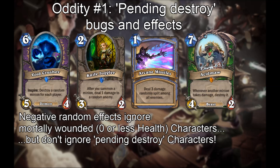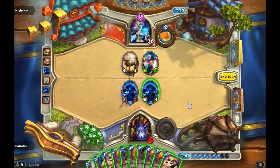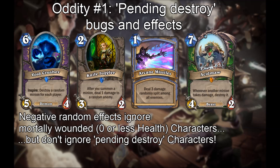Here's the weird part: you'd think that since Knife Juggler ignores zero-health minions, Void Crusher would ignore pending destroy minions — but as you can see in this clip, it hits them just fine. This is not a Void Crusher bug but a bug related to all pending destroy effects. For example, if you have Arcane Missiles and Acid Maw on the board, each missile can deal damage to minions hit by Acid Maw's pending destroy, even though they ignore zero-health minions otherwise.